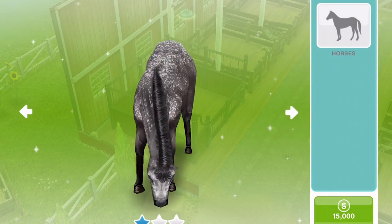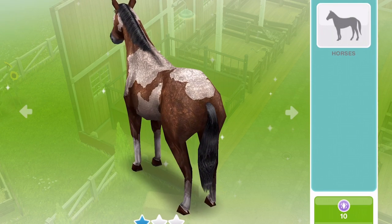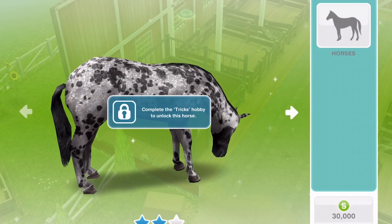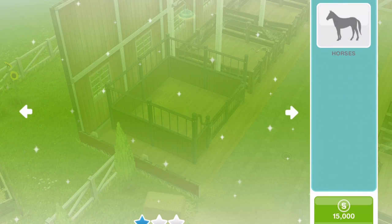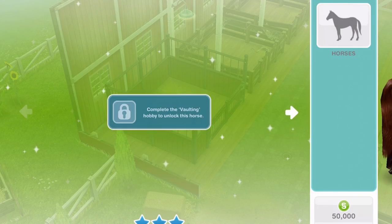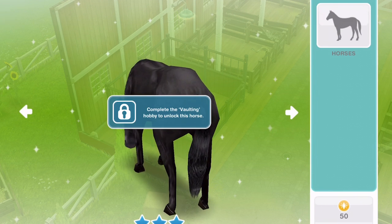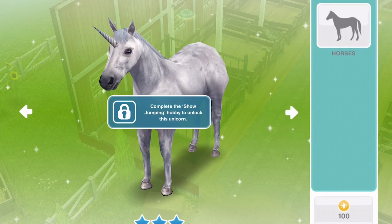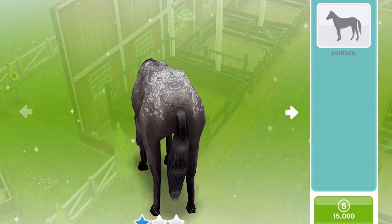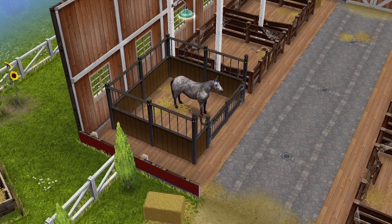Horses are pretty expensive — the cheapest is 15,000 simoleons for the one-star horse, or 10 SP which we haven't got. Horses are like objects — one star, two star, and three star. At the moment we can only get one-star horses. We need to complete the tricks hobby to unlock two-star horses, then the vaulting hobby to unlock three-star horses, and with three-star horses you can do the show jumping hobby — which unlocks the unicorn. For now the only real option is the dappled grey horse for 15,000 simoleons. Let's buy him.